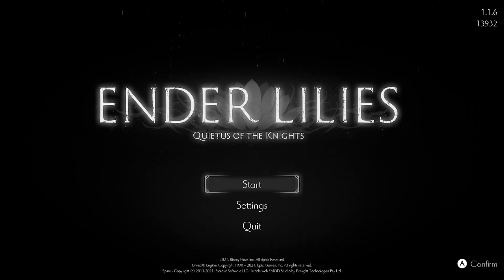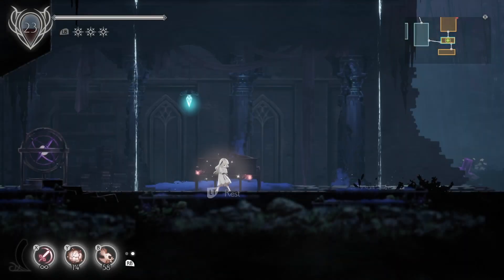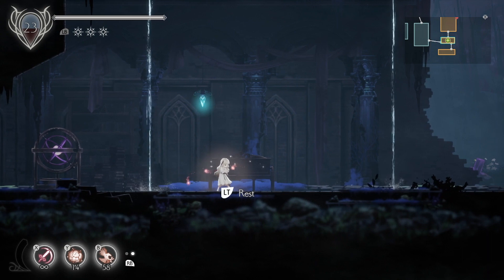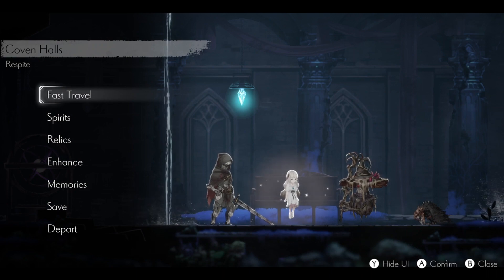Hello, my name is Collection Connoisseur. I collect digital thingamabobs in video games, and today I'm playing Ender Lilies. Last time on Ender Lilies, we defeated the Dark Witch Elaine, which gave us the Witch's Bubble, which allows us to swim.